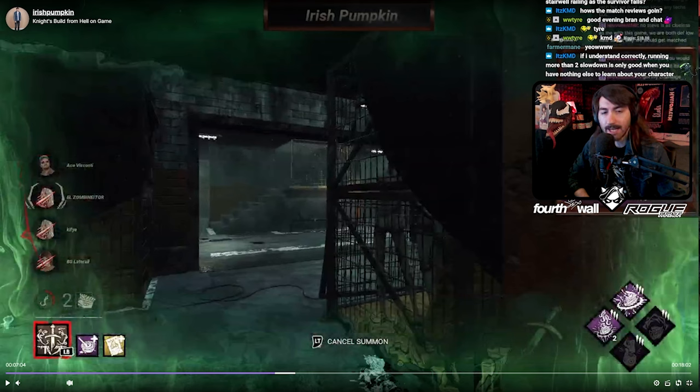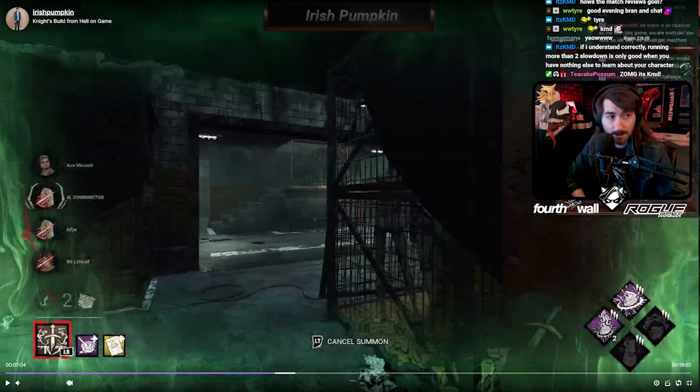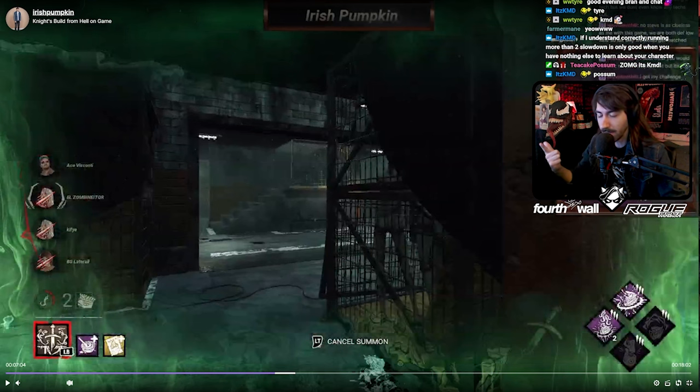I mean, I technically run three slowdown on Xenomorph, but there's a caveat where one is really, really weak. Or it's like the hook-everybody build — I play that build, but I don't tunnel or camp anybody because the whole point is to go after everyone. That technically has three slowdown because it's Gift of Pain, Pain Res, and Grim Embrace.